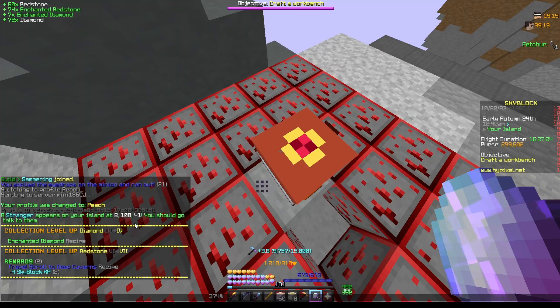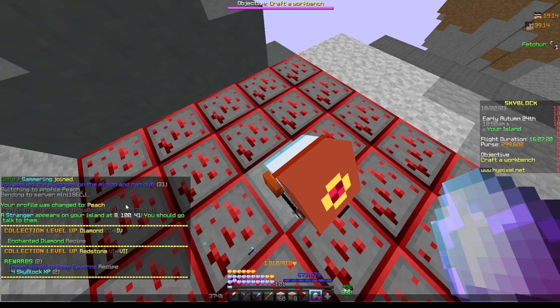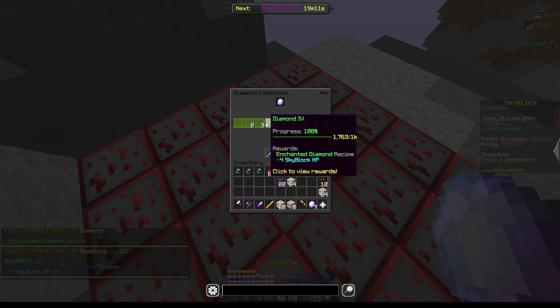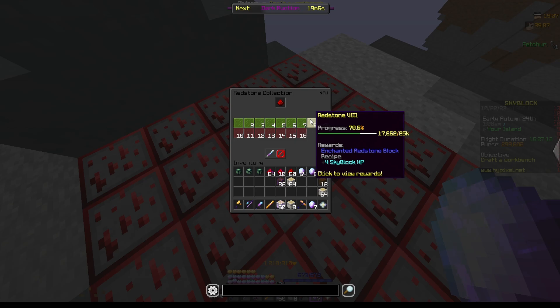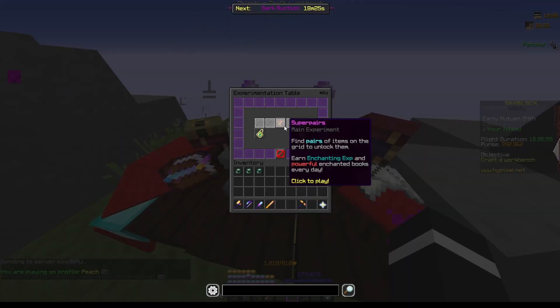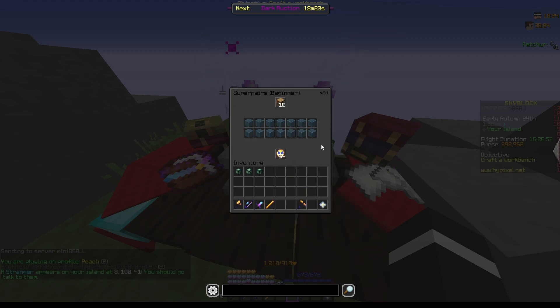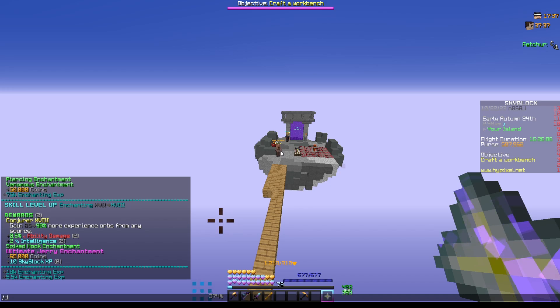Let's start off by claiming this for a pretty decent diamond upgrade — it wasn't really low but it's much better now — and also redstone up to level seven. In today's episode I think we're going to start off with enchanting because I haven't exactly done this today, and there we go: enchanting 18.